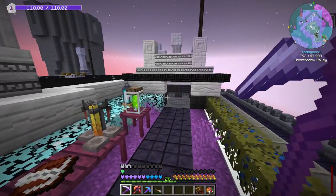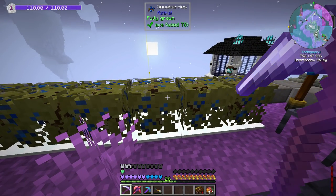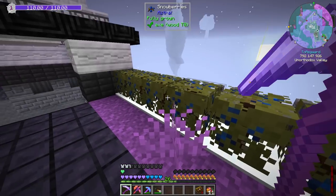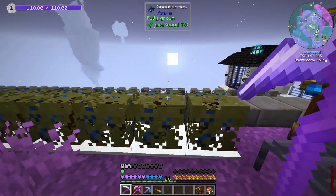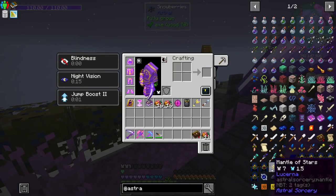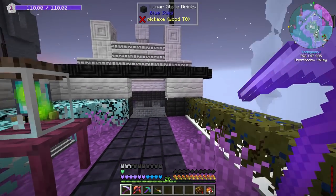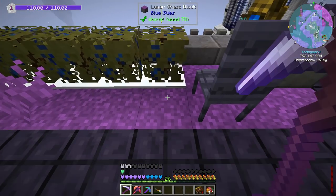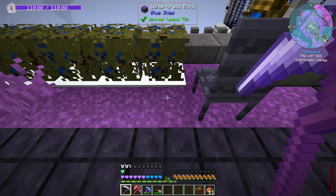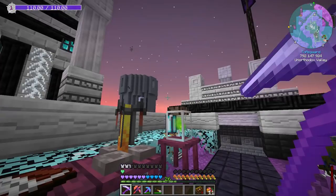I set up a few little kind of work areas. I also put the astral snowberries — astral and Astral Sorcery are different mods, of course. I put those up here just for fun because I had astral pulled up and I was like, oh yeah, I've got some snowberries, let me place those down in here. And it won't place on lunar grass, by the way — if you try to place it on lunar grass, you will eat it. So you do have to put it on grass.